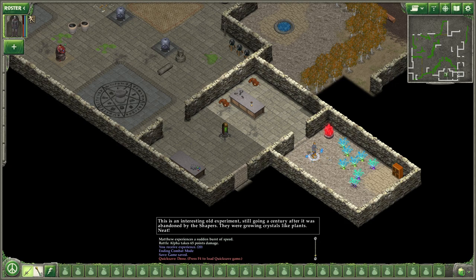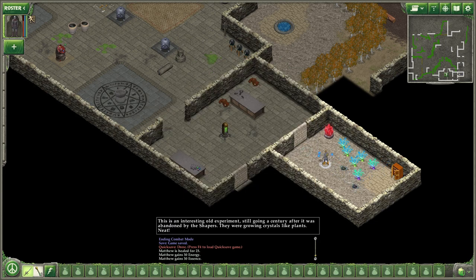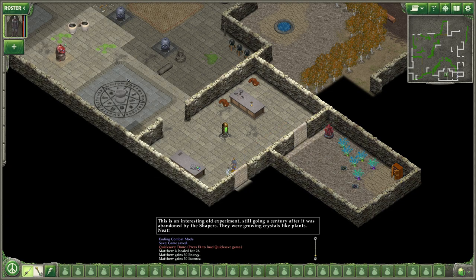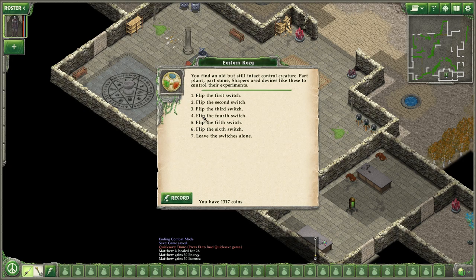Energy and essence, and three shaper records. We have 17 shaper records — that should account for something. I hope I get XP for them still, because I paid good money for them. Let's flip the third switch.